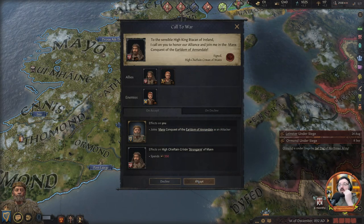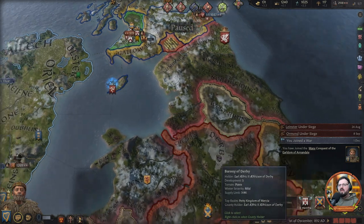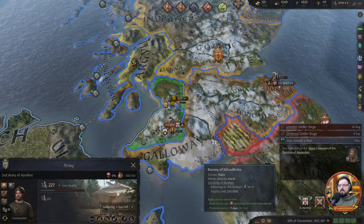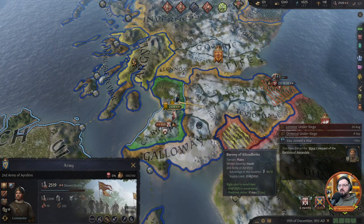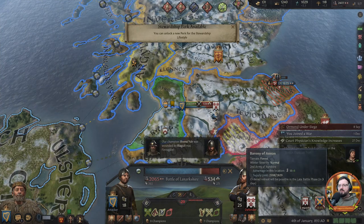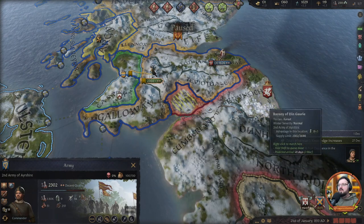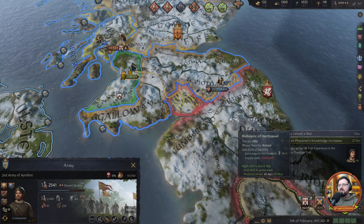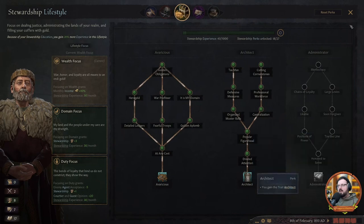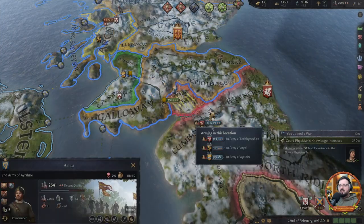A call to war — conquest of the earldom of Annandale. Let's raise our troops right there, should be quick, and head these off. Why is this a balanced battle? They're like 900 troops — how is this balanced in any way? We defeated him, I think before he had gotten anything. So now we are an architect — that doesn't matter much for what we're doing. It's a good thing but we're not building much, so being an architect really doesn't help us greatly.